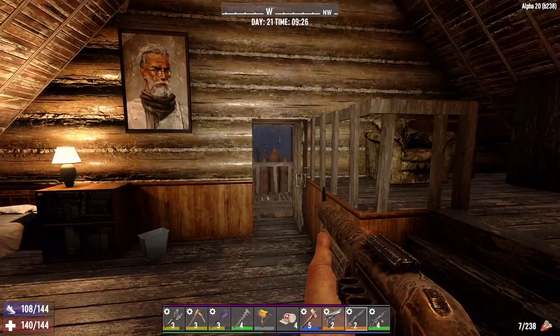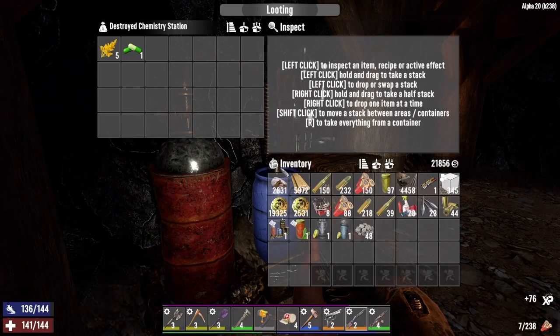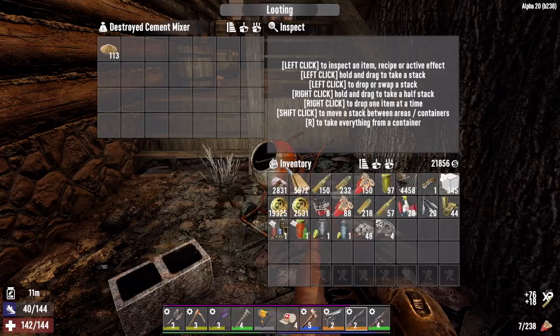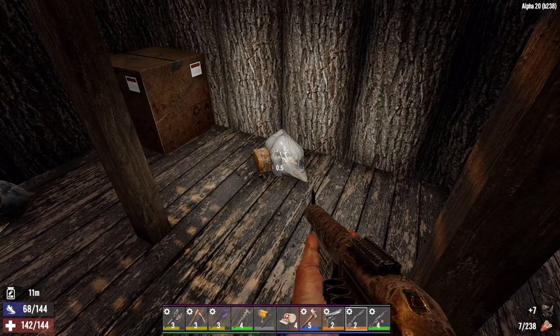Let's get back outside. But before we search the stuff behind this building, let's get down in the well and see what we got going on down here. Nice — ammo piles inside the traders. I can get used to that. I think that's the first ammo pile I've ever seen inside a trader. Scrap those cans, that goes in to see Hugh.